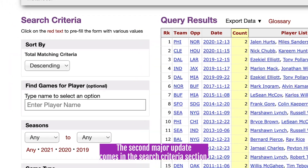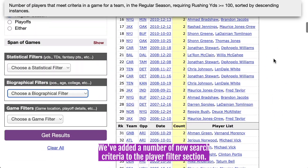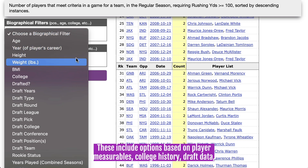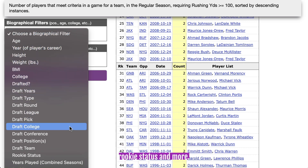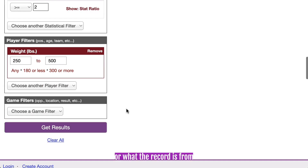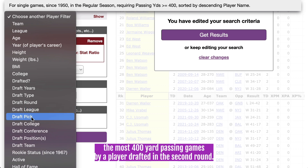The second major update comes in the search criteria section. We've added a number of new search criteria to the player filters section. These include options based on player measurables, college history, draft data, rookie status, and more. Now you can see the heaviest players to score multiple touchdowns in a game, or what the record is for the most 400-yard passing games by a player drafted in the second round.